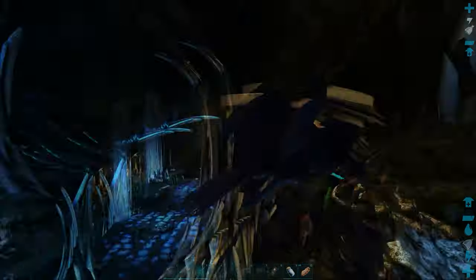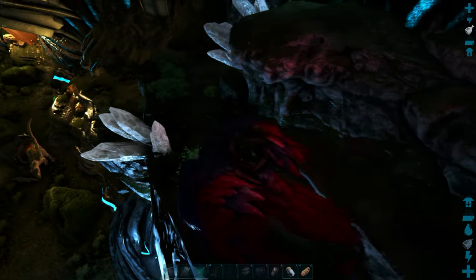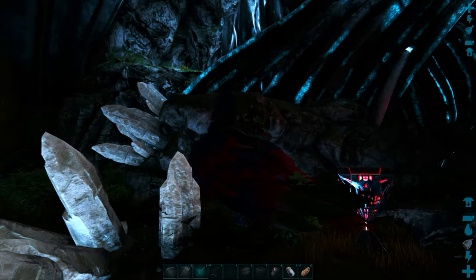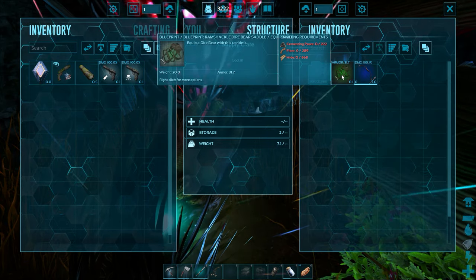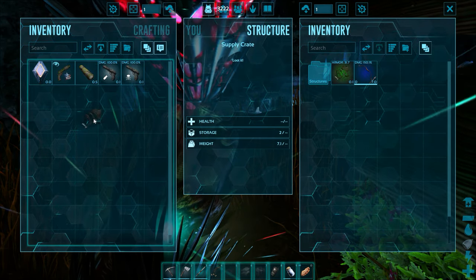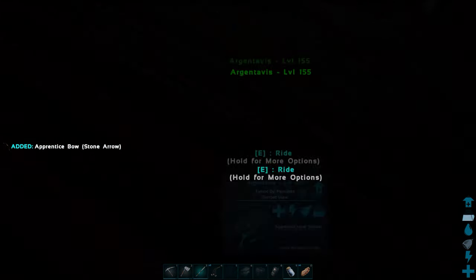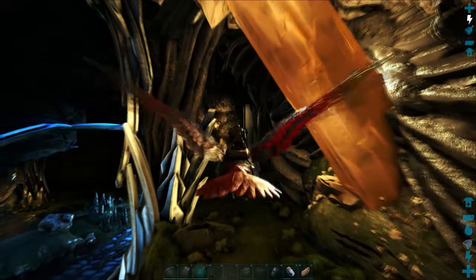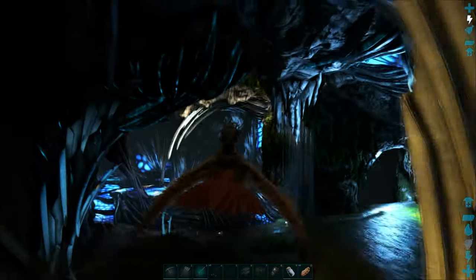This is the right place. I was mistaken — it's confusing because there are two loops in this cave. One of them is just a dead end, and the other one goes to the artifact. There are also these little cave drops in here. You have to be careful landing here because sometimes creatures pop out of the walls after you. I've got a blueprint for a dire bear saddle, but it's ramshackle, so that's not really good. And an apprentice bow — that's pretty terrible, actually.